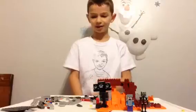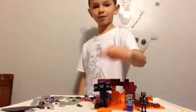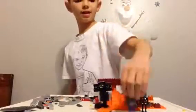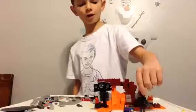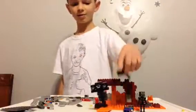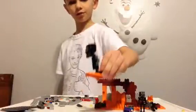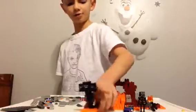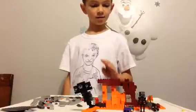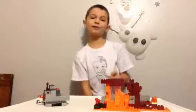Okay guys, we are finally done. It took about 42 minutes to an hour to do part one. So we have the Wither, we have Steve, and we have a skeleton. While I was putting it together I realized it said two skeletons, so I made the second one — but then I looked and one of them had a wither skeleton head on, which is really funny. This part you can move around because of the little things on the bottom. That's part one — now I'm going to do book two.